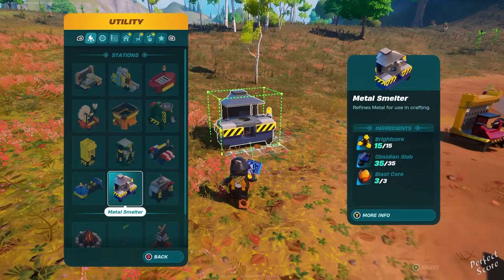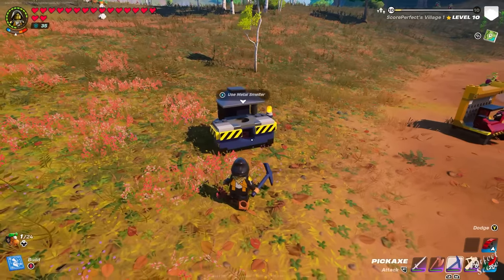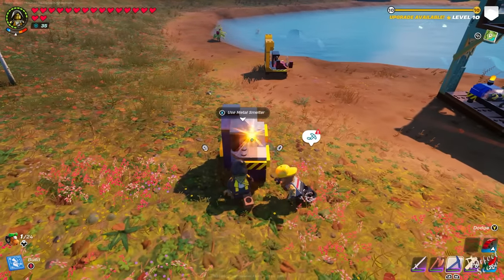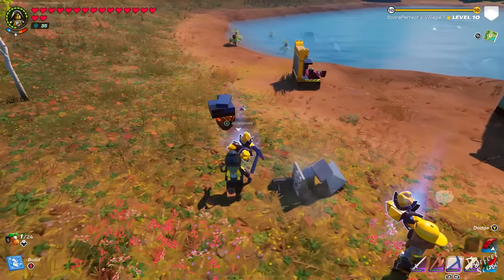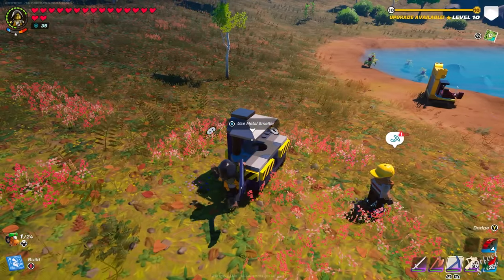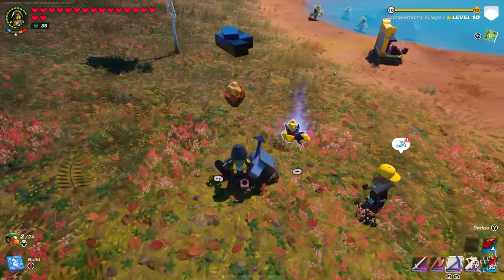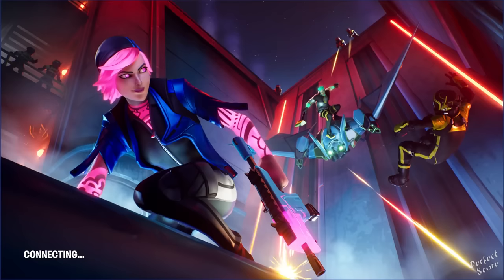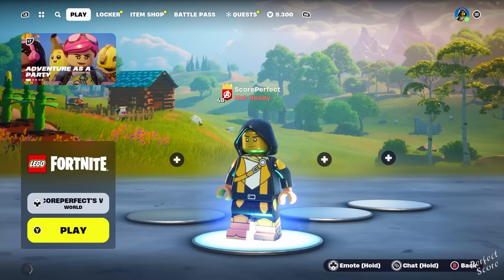Tools such as metal smelters, gem cutters, and even crafting benches require a certain amount of materials in order to create them, and whenever you destroy any of those, the materials you put in you're also going to get back. A metal smelter, for example, requires blast cores, obsidian slabs, and bright cores — all items that are not very easily obtained. An epic crafting bench besides a brute skill also requires a lot of copper, also not a material that is very easy to come by.